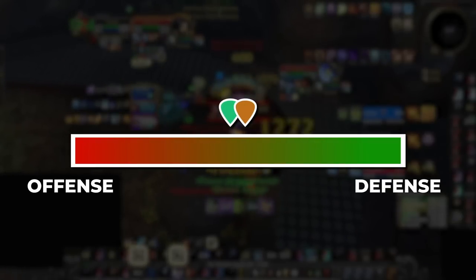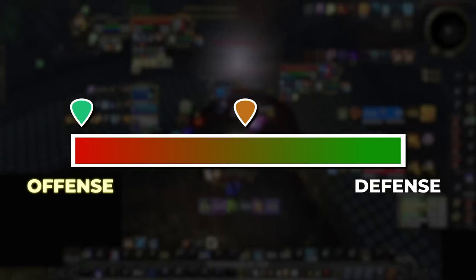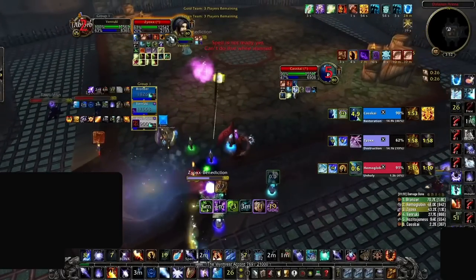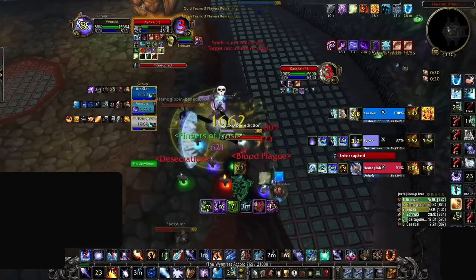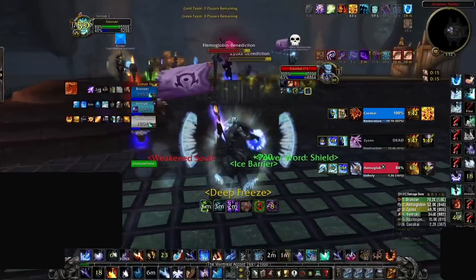This type of interrupt mentality happens in the offensive game state. When your team is playing aggressive, you can apply even more pressure by locking out the healer with a kick in order to secure kills. The rival player might take it a step further and realize the healer isn't the only one who can be pressured by interrupts — maybe the healer is already in CC, so they look to stop incoming CC from denying their kill attempts.